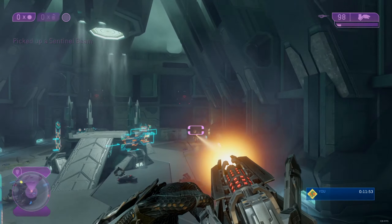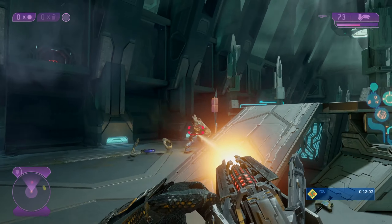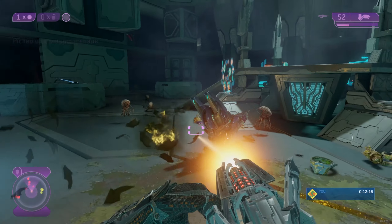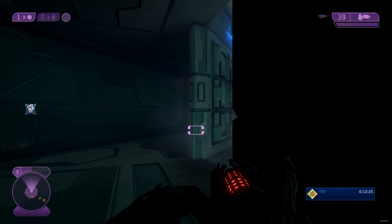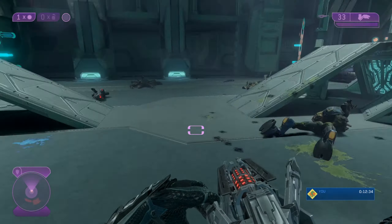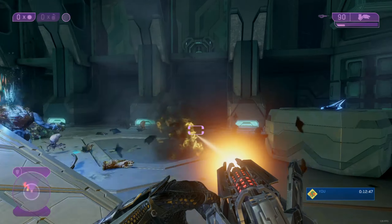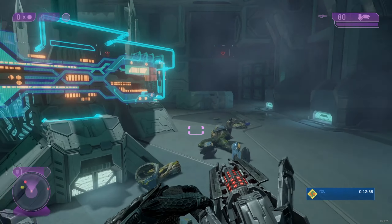We can use this sentinel beam - it should be relatively effective against them. Oh yeah, it's pretty good. My allies are coming down now. I need another sentinel beam or a different weapon. More flood incoming. You can beat them down a little bit easier compared to vanilla Halo 2.